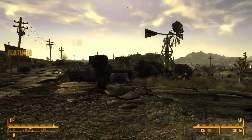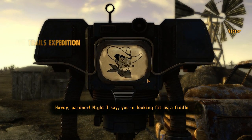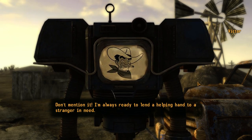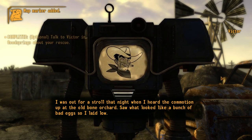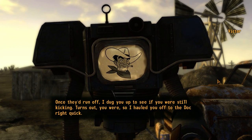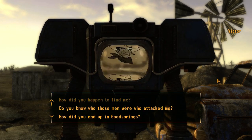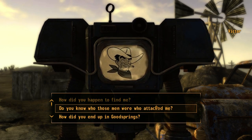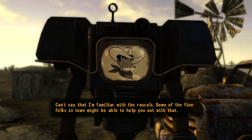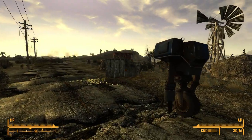We'll have a conversation with Victor the cowboy robot, because he's a cowboy robot. He says he was out for a stroll that night when he heard the commotion up at the old bone orchard, laid low, and once they'd run off, dug me up and hauled me off to the Doc. How does this robot hide, just out of curiosity? Same to you, Victor — you're polite. When I start murdering the wasteland, I'll kill you last.